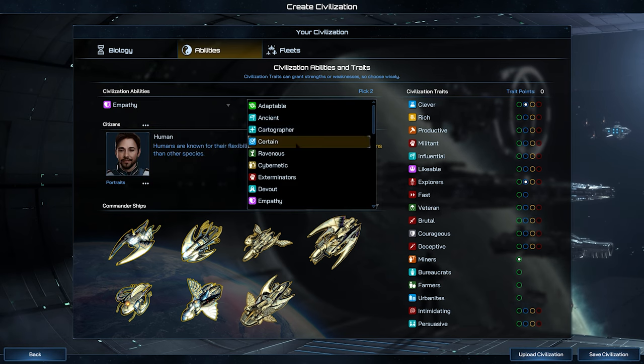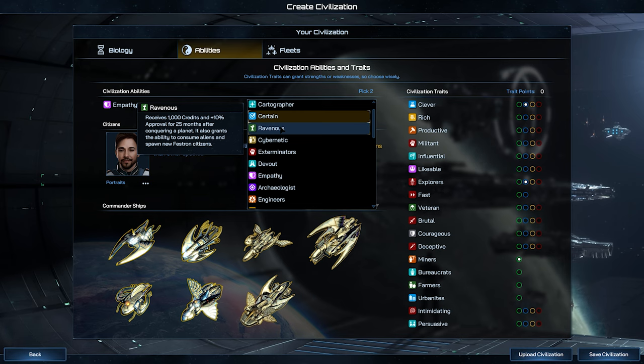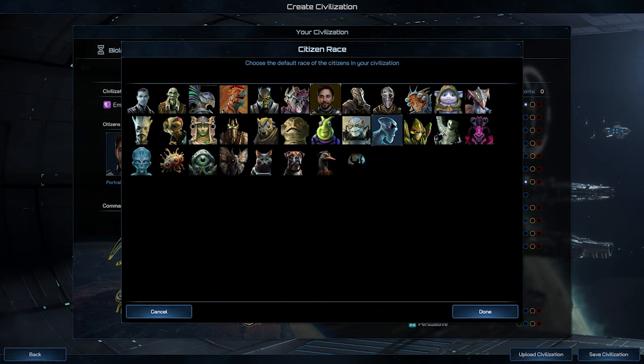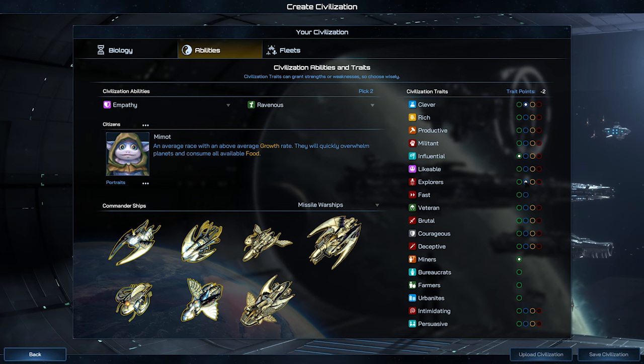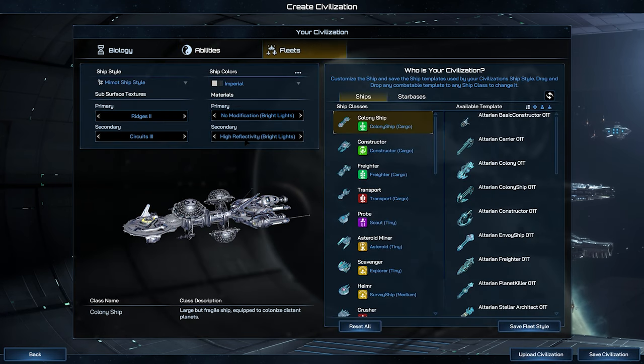Moving through, there is still more customization at play around your civilization, including the citizens themselves, the different traits that they have — here empathetic and ravenous making for an interesting combo — and of course what they look like and their traits, which will affect how the game actually plays: things like science, production, and those yields that you'd be used to in a 4X experience.